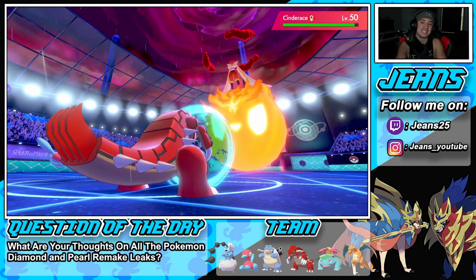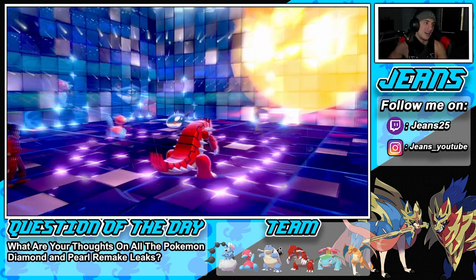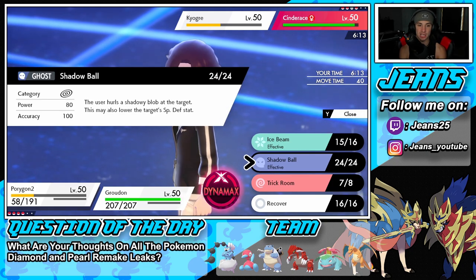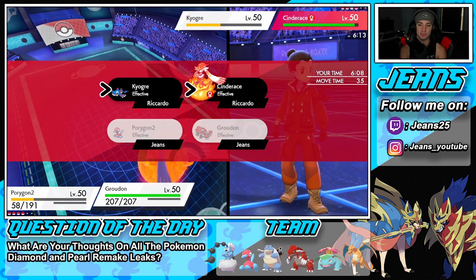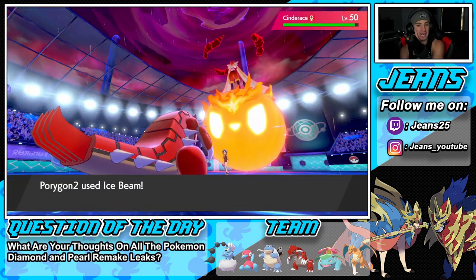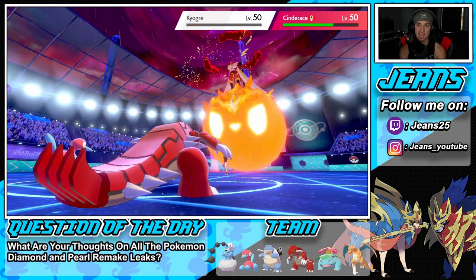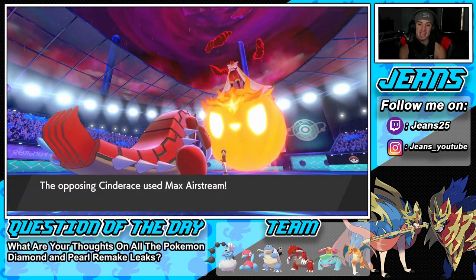We pop Trick Room and now we have speed all day. Another Precipice Blades will take out that Kyogre who's at half HP, then we go after Cinderace. Ice Beam flies — give me the freeze! The freeze doesn't go through but the Ice Beam hits Kyogre instead of Cinderace. Kyogre goes down! We are buzzing. He's going to take out whichever Pokemon he hits, and now I'm bringing out my next Pokemon to Dynamax and solidify this battle.